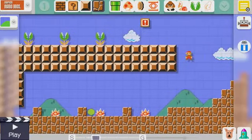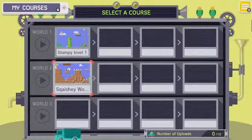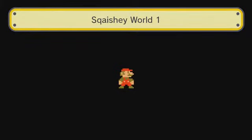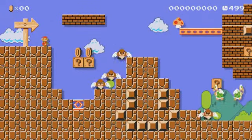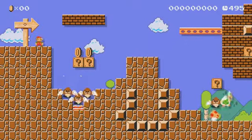Now it's my turn to try and play Squashy's level. I think overall I was pretty nice to Squashy, so hopefully fingers crossed she returned the favor. And what's this? Bouncy flying Goombas.